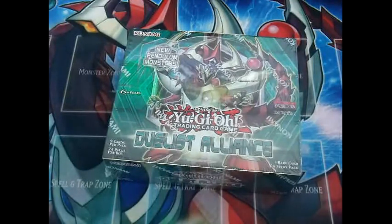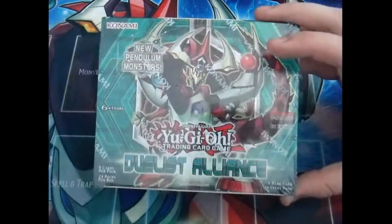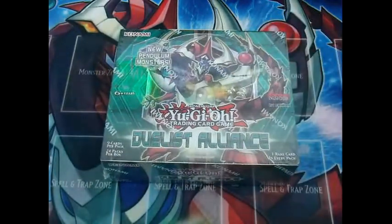Hi guys, RobertBat1 here, and today I have a challenge opening for you guys. It is of the new Duelist Alliance box. I'm hoping to pull some really good stuff like Satella Deneb, the new level 4 rank 4 budget 101, and Satella Show. Some shadows maybe, just to make some money back. So I hope you like the opening guys. It's a challenge opening — if there's anything you want to pull, really.